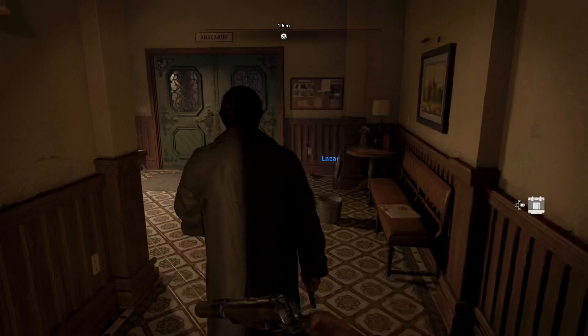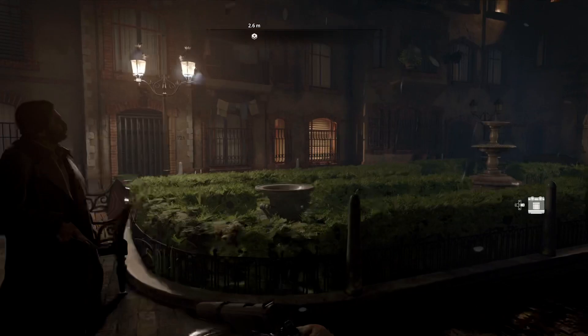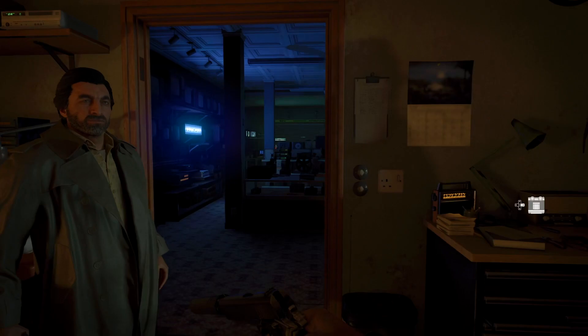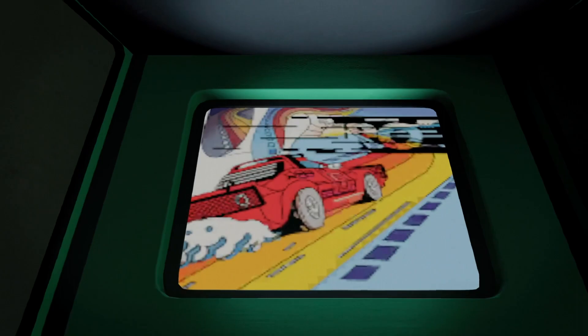When it comes to the other 9 arcade machines, we're going in order of the campaign missions. The first one is on Brick in the Wall, and the game is known as Enduro. Brick in the Wall isn't too long of a mission, and you'll find this arcade machine less than halfway through. Once you meet up with Lazar and enter the music shop, it'll be located right over there in that room. Hold square on it and it'll unlock the game, or you can sit there and play it right there if you want.